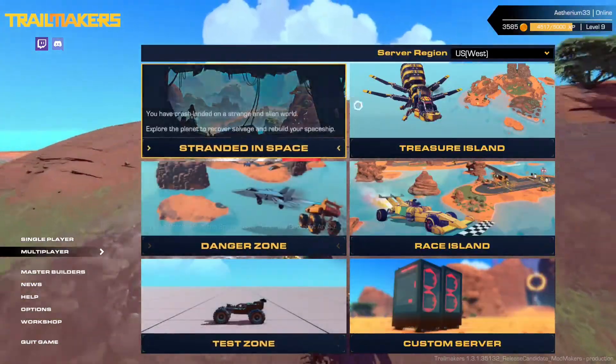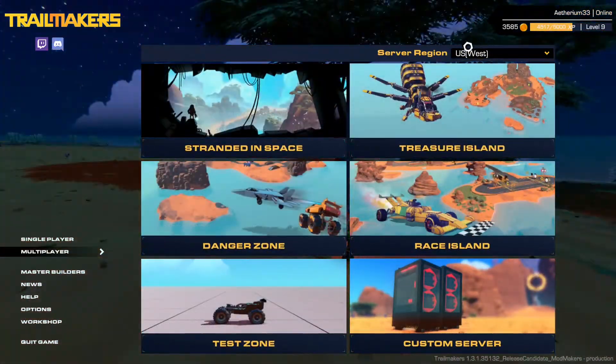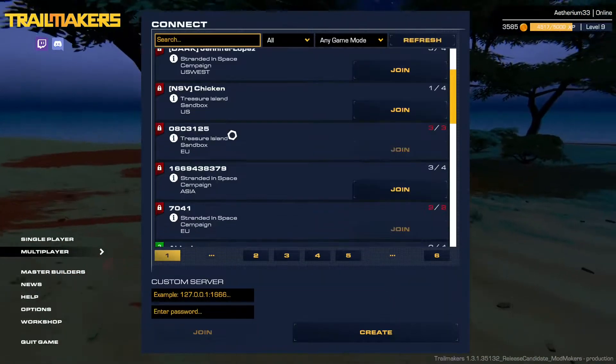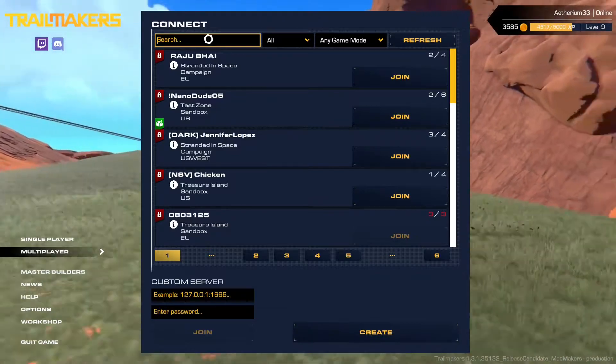If you click on multiplayer, you can see these five options, which give you a random server in the area you've chosen. Or you can click custom server, which gives you the list of all the open servers and the option to create one. You can also search for a custom server here.